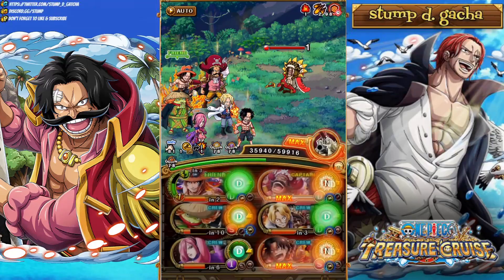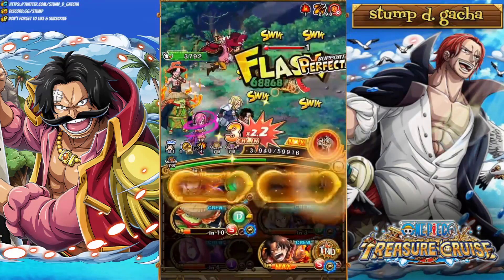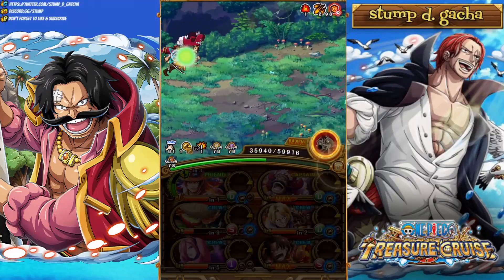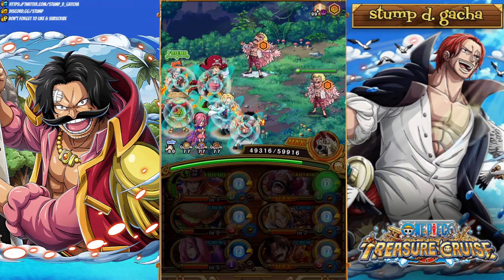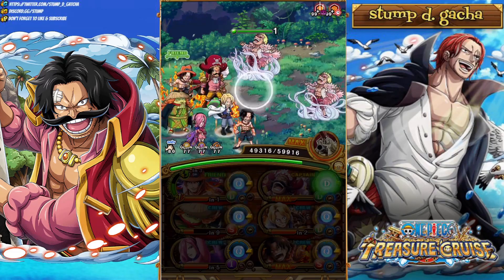Once we move into the Diamante stage, we're going to switch into Ace — it's very important that you switch into Ace here because you want to make sure you're switching into Yamato on the final stage. As you guys will see, we actually take out Diamante in one turn. A 4.5x free-to-play captain is nothing to scoff at — this Roger is so good. And then you can partner up with crazy legends like the new Luffy and the new Ace Yamato. It's absolutely wild.